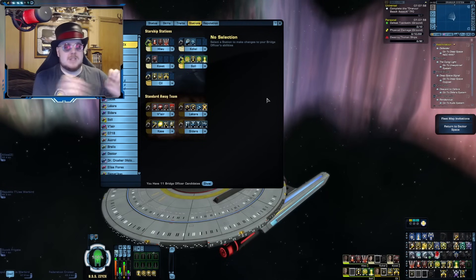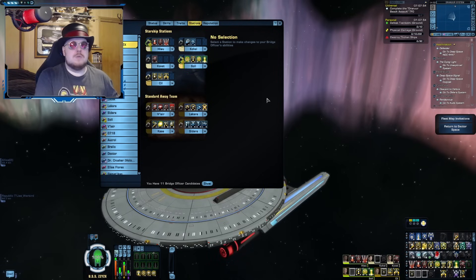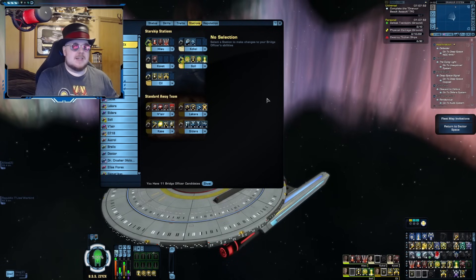With a half-bat build, you're still going to want the three Technician duty officers because the only way Aux-to-Bat works is with the three Technicians. But you will not need Improved Photonic Officer mixed into that combination.